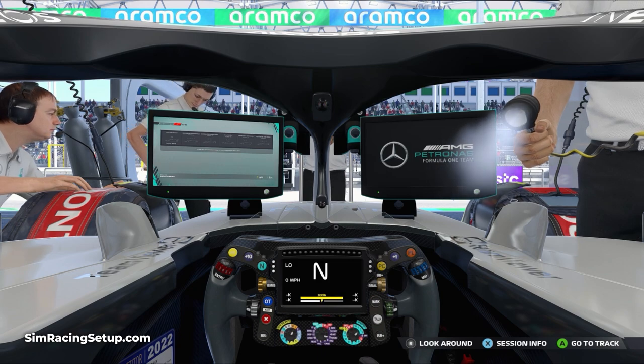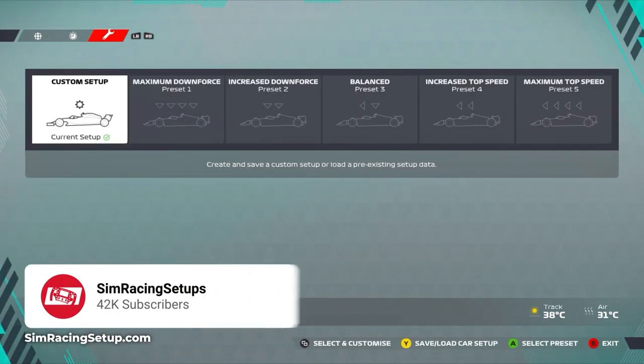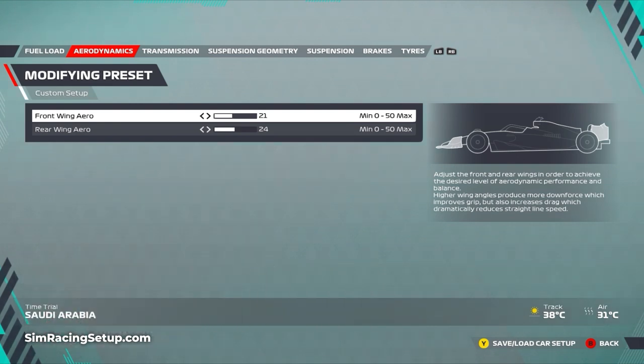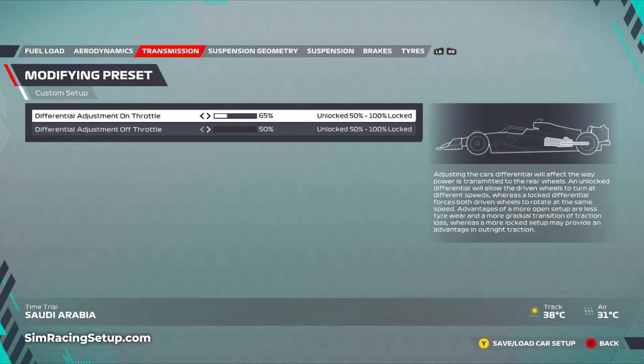This setup is for Saudi Arabia. Looking at the aero, I've adjusted the front wing down to 21 and the rear wing down to 24 - from 22 and 28 in the original - shifting to a lower downforce setup. Much like Bahrain, I brought the front and rear wing closer together to give a little more emphasis on the front over the rear. I've increased the on-throttle diff to 65% compared to 58 in the original, as traction is easier to find since the update, giving more emphasis on higher cornering speeds. The off-throttle diff is knocked down to 50% to help reduce understeer at the front.